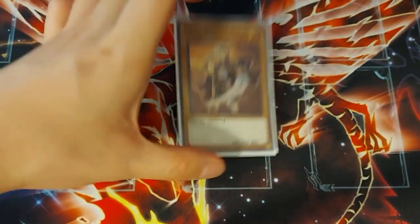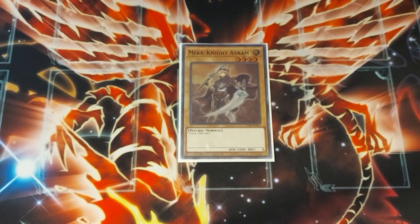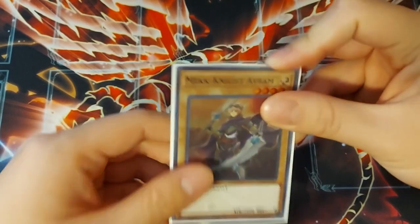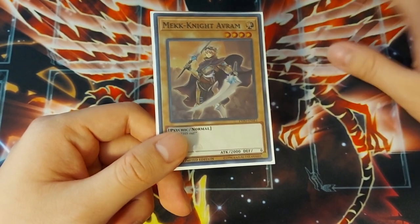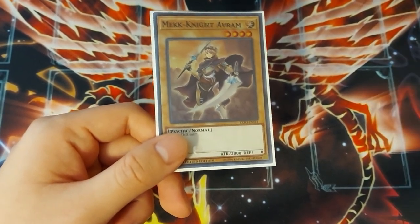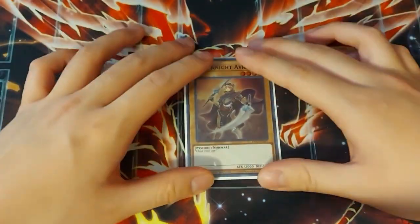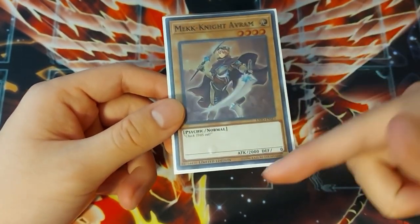Another interesting Mech Knight monster is Mech Knight Abram — it's a level 4 normal monster. You can search it as a free level 4, and you can use it to make Link Spider, which sets up a column easily. If your opponent has no cards, you can make Link Spider, set a spell or trap underneath, and you've got your column set up for Mech Knight summons. It's also 2000 ATK, which is worth noting.